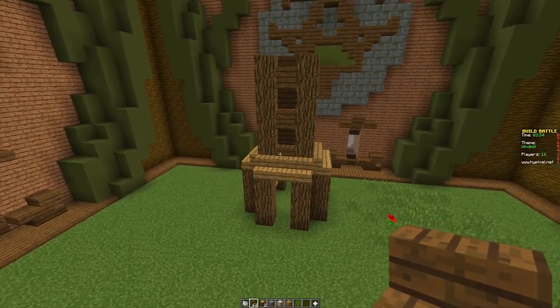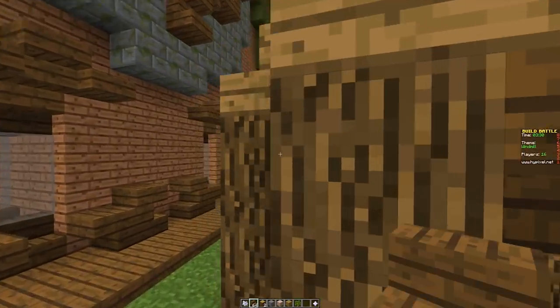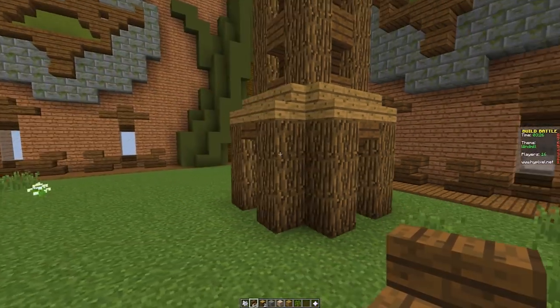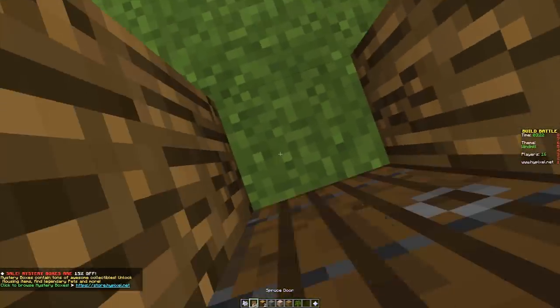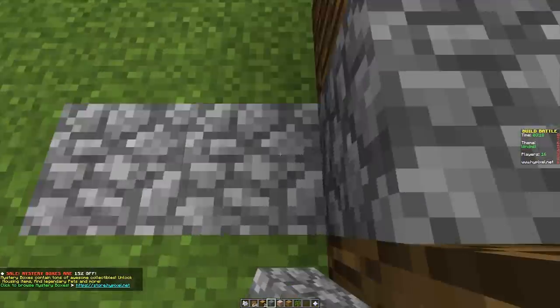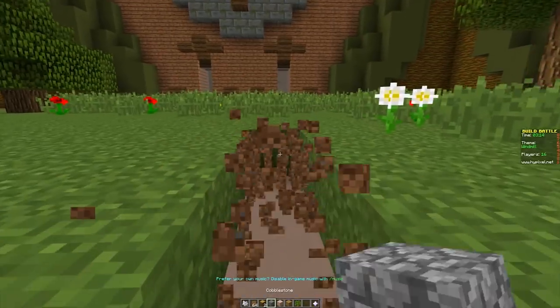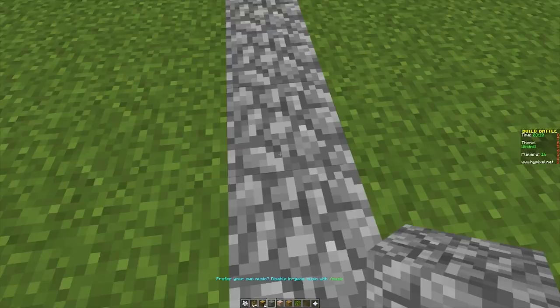Pretty much going for a simple design here - nothing crazy. A 5x5 windmill using some stair blocks for added shapes and details. We'll see how it goes; we don't really know how good we've done until we see what other players have built. Let's throw in a walkway, get a spruce wood door in there. I should have added the path first - let's do that with some cobblestone, then add the door and some fence for extras.